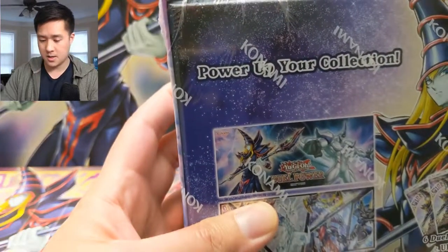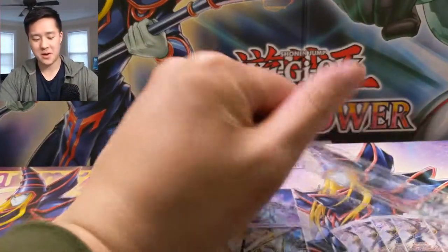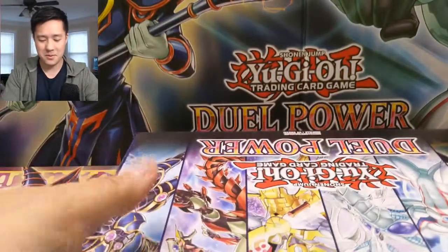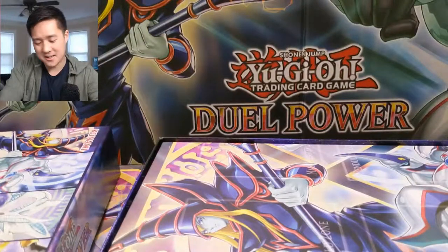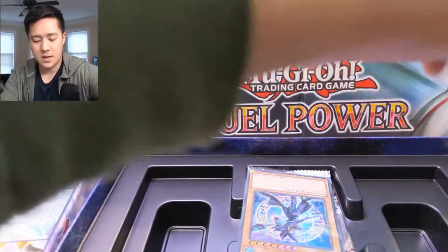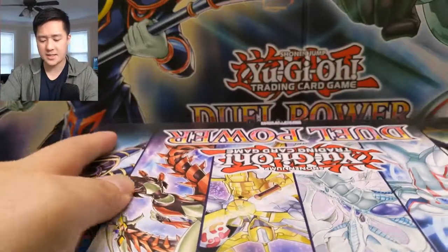Still really enjoying the set, although at this point the promos are fine — it's the playmats. I think I like the tins better after a while. The playmat is cool for the first two boxes and then it just feels like a waste. We did put some pre-orders in for the 2019 megatins.